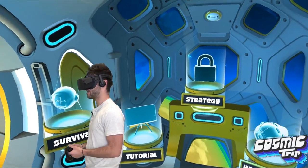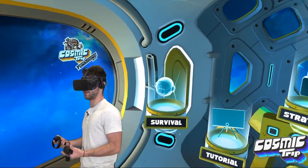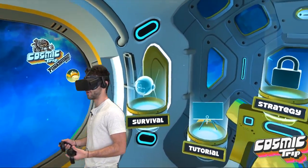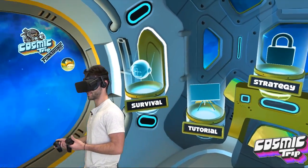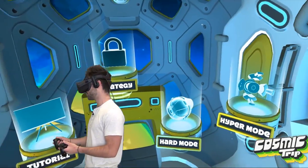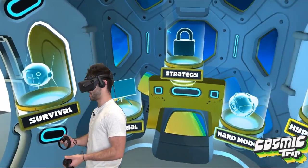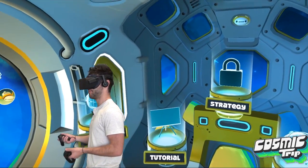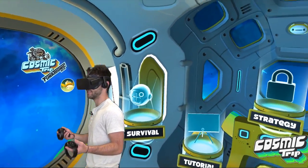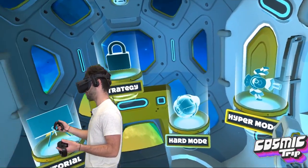Welcome to Cosmic Trip. As I look around my nice little spaceship, you can see that the art style of this game is absolutely incredible. I love the cartoony, cute vibe, and you'll see more once I go down to the planet. Again, this is early access, but you have a choice of four different modes: survival, hard mode, and hyper mode. From what I can tell so far, these four options are pretty much just difficulty levels — survival is the easier one, medium, and then hyper mode is the hardest.